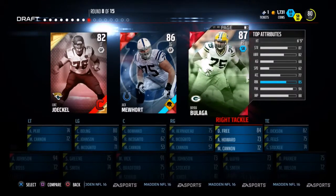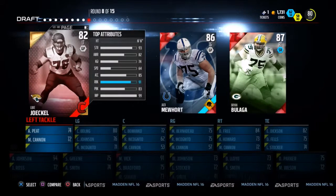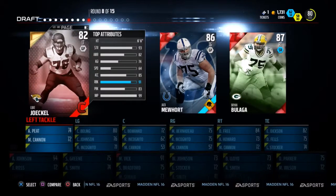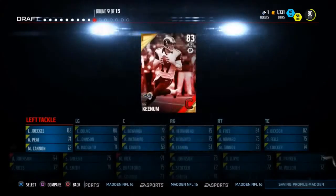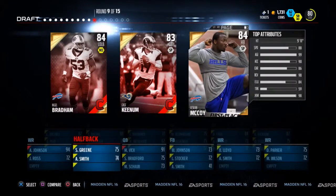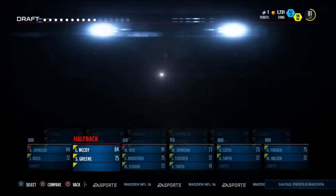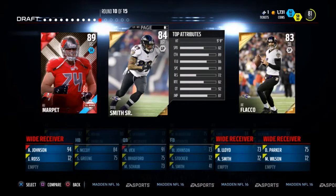Round 8 — we're actually just halfway through the draft now. We have Jockle, Jack Mewhart, and Ryan Beluga. We already have a left guard and a right tackle, so we're going to take Jockle from the Jags. A little AFC division rivalry there. Round 9 — don't have a halfback, probably should have gotten the one in round 4. Le'Veon Bell, Reggie Bush, but we go with Shady McCoy.